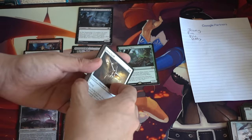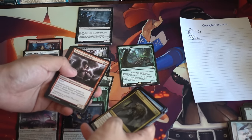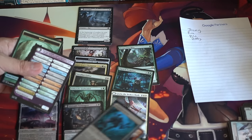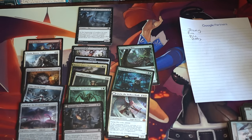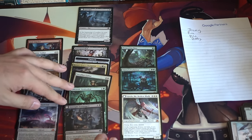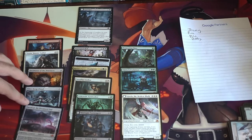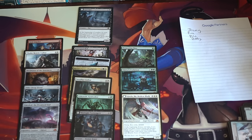Pretty good fat pack Jeremy — it's definitely one of the better ones I would say. Eldrich Evolution and we have a Gisela — not foil Gisela, sorry, just a Gisela. We got Princess Gisela, Eldrich Evolution, this spider who's worth a ton of money, Imprisoned in the Moon which is worth a lot, Thalia, and I think this emerge card is also excellent. Very awesome fat pack if I do say so myself.